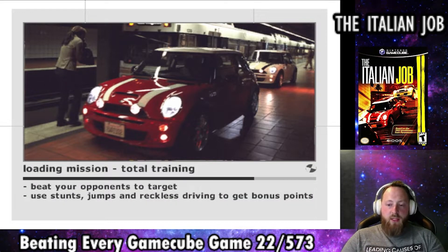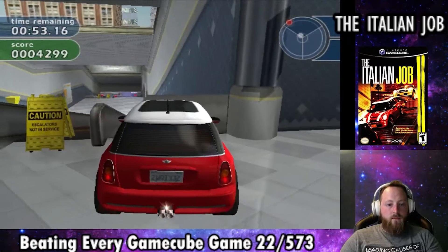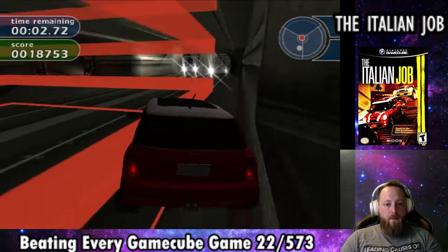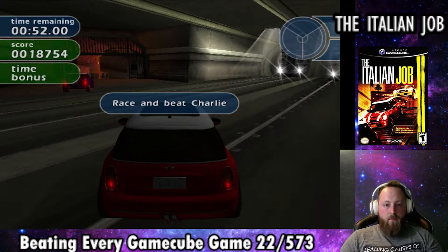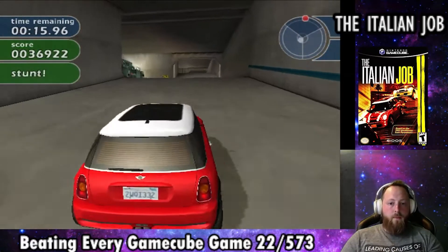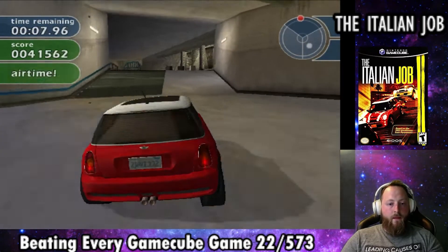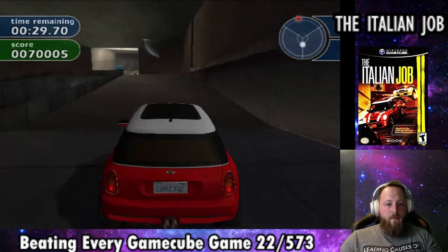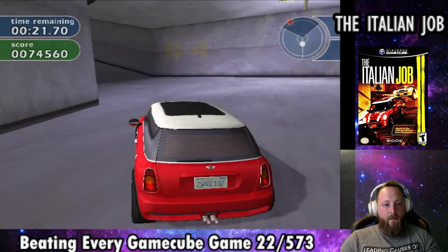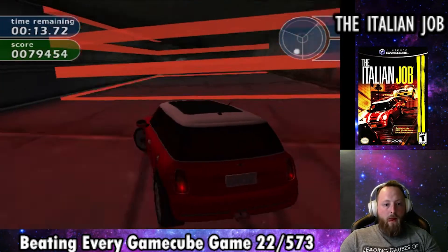The next mission is called Total Training. We're planning our escape through the subway and we race Handsome Rob in the first part — this one is fun with a unique course. Once we finish that section ahead of Handsome Rob, we drive right into the next part and race Charlie through the second half, which has water that slows the car down a bit. The last part has us racing both Handsome Rob and Charlie at the same time, much harder but needed. We win the race and finish the mission with a B.